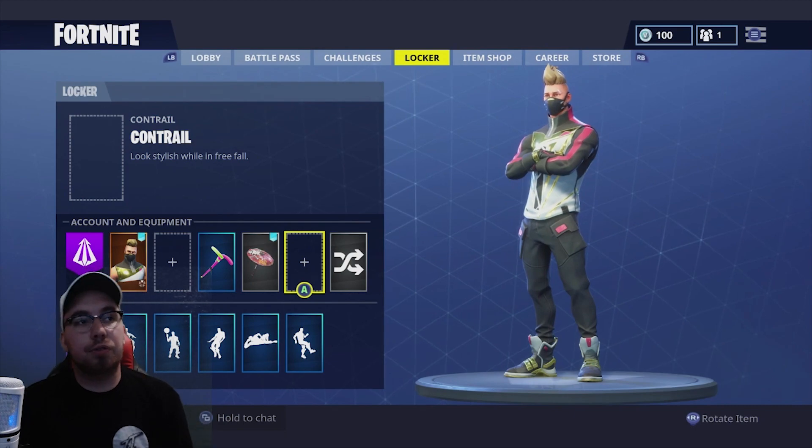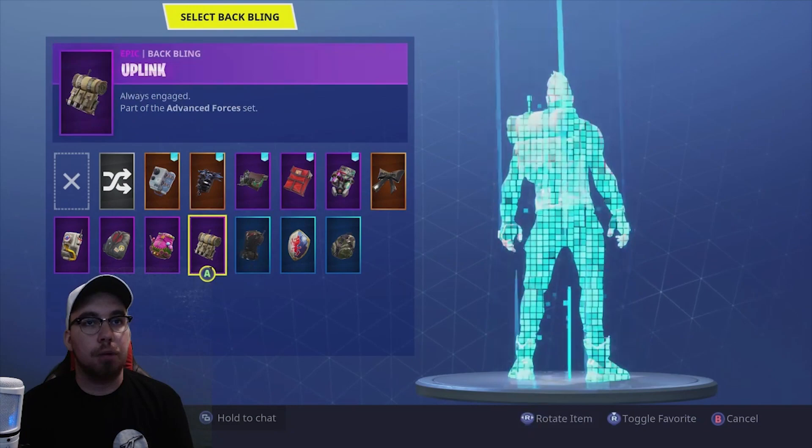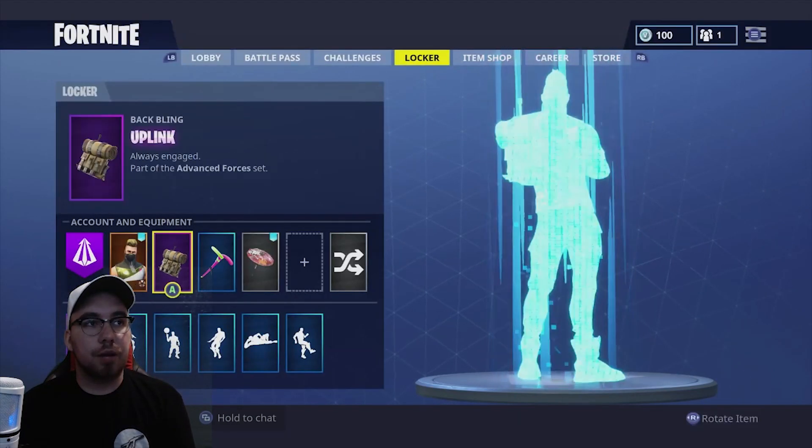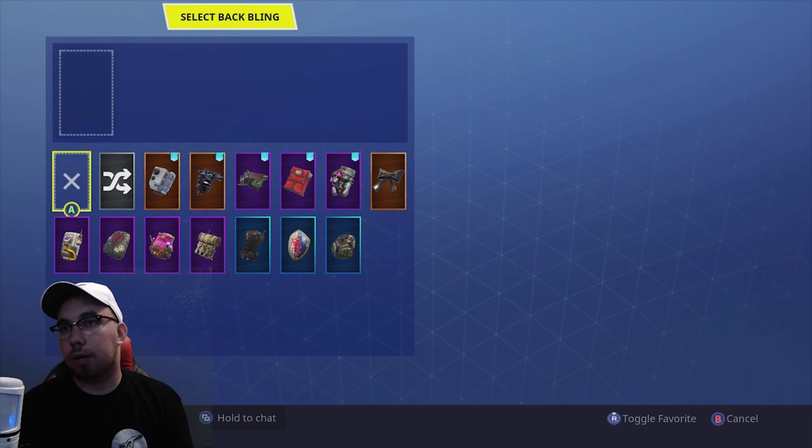Now, when you do this — so if you have, let's say you have a back bling equipped, like I want a bling — you go to try to take it off, you can't. It doesn't light you.